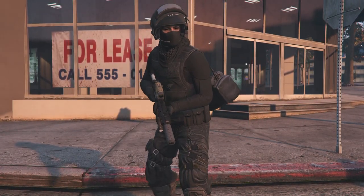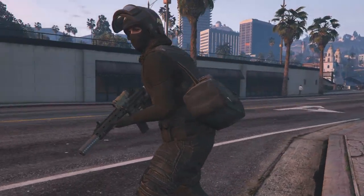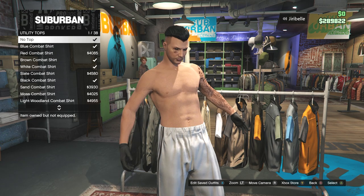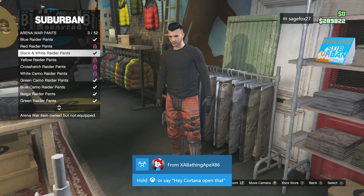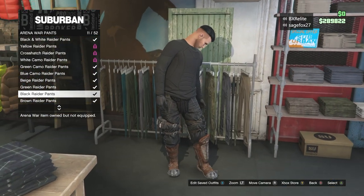Now I'm going to quickly do an outfit guide on the outfit that I was using in this tutorial for everyone who wants to create this exact outfit. Starting out at the top section under utility tops, we're going to equip the black combat top. Over at the pants section under the Arena War pants at the bottom, we're going to go to the black raider pants.